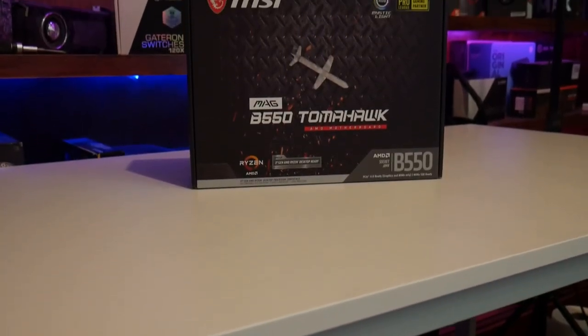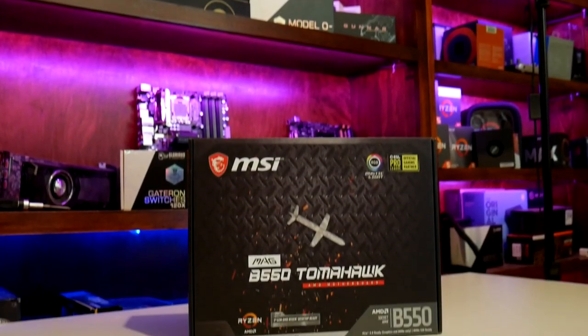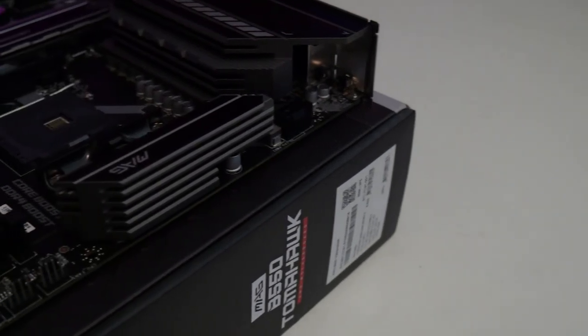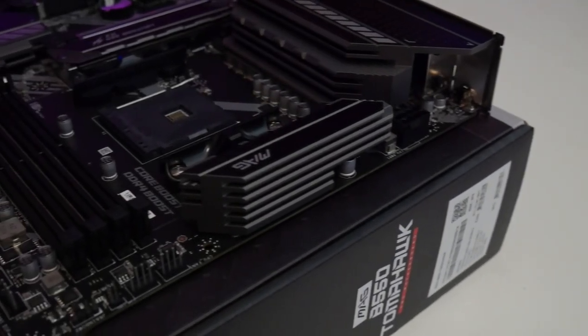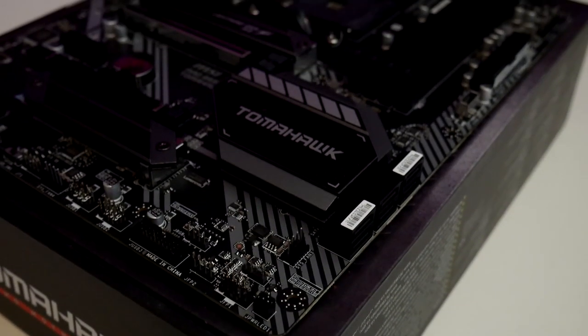First of all, we have the heart of the build which is going to be the motherboard. We went with the new B550 chipset, specifically an MSI MAG motherboard. They started this MAG branding, and there is a brand new monitor with the same branding that's super awesome as well. It's a fast IPS 240Hz panel — the same panel that's in the monitor we used for this build. It is the Tomahawk version and the motherboard is pretty slick.